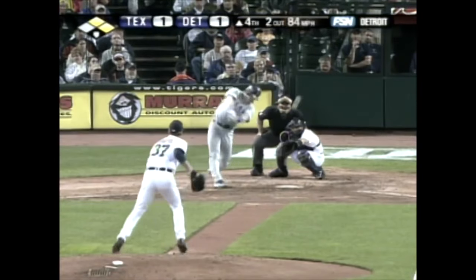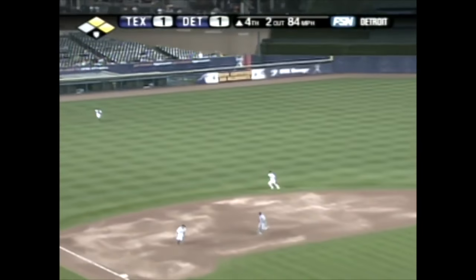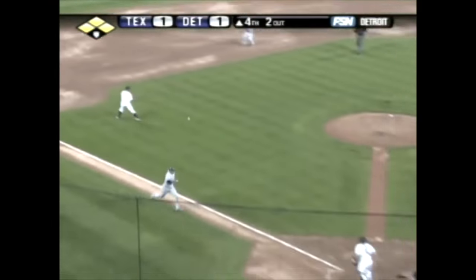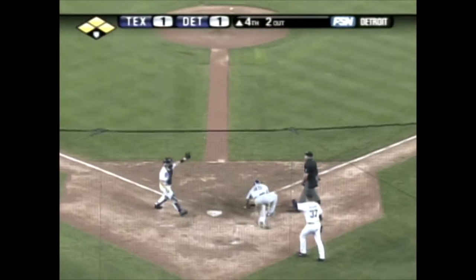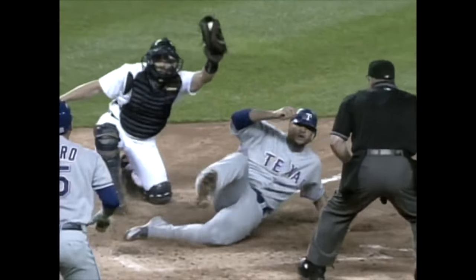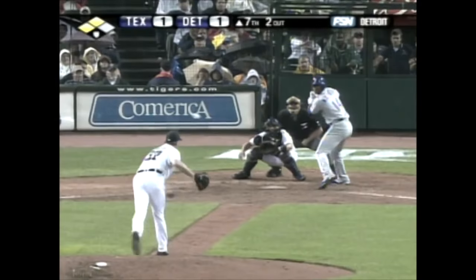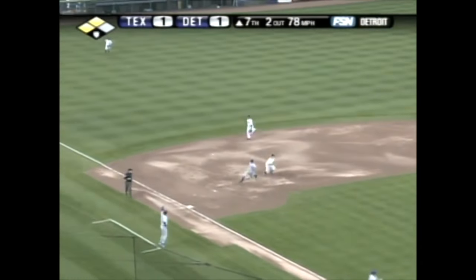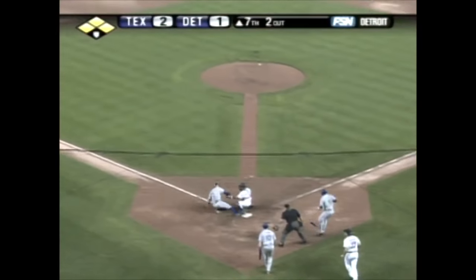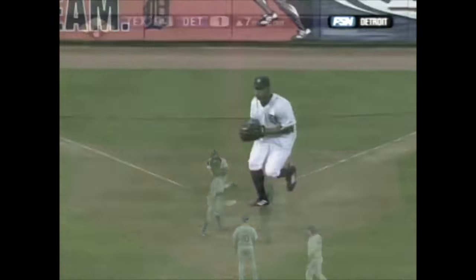Start against Texas. Little looper, shallow left. Monroe on the charge — it's going to drop in for a base hit. Here comes the throw to the plate. It is on target. And out! Monroe throws out Lee again. And that's hit to left — a base hit. Laird scores. Kinsley rounding third — here comes Monroe's throw to the plate, and he is out! He did it again! Monroe gets his third assist of the night.